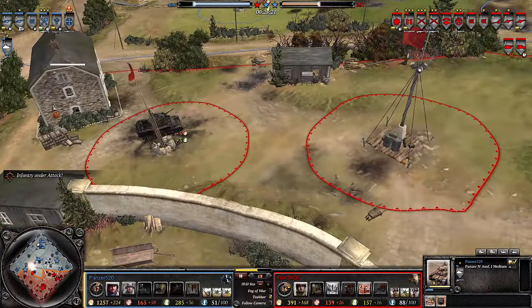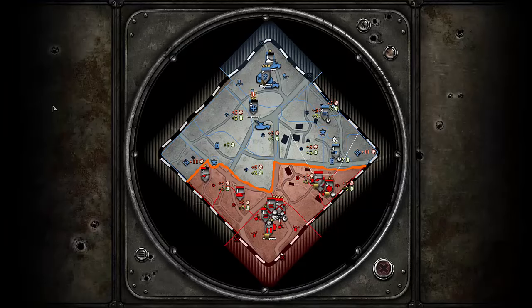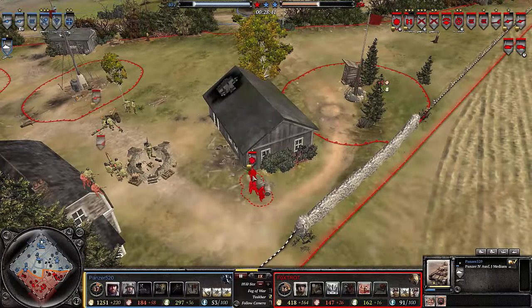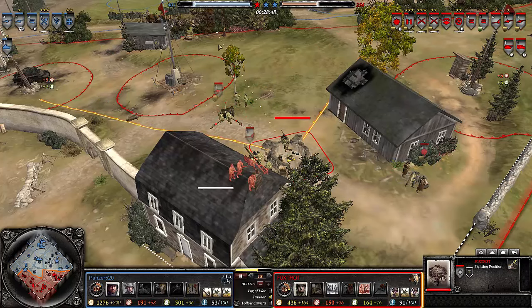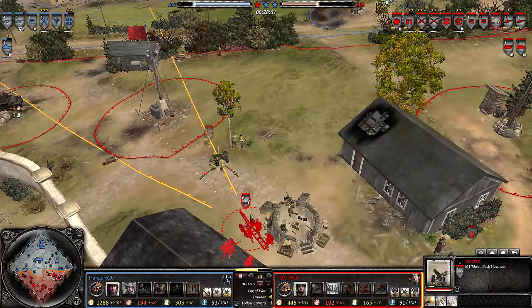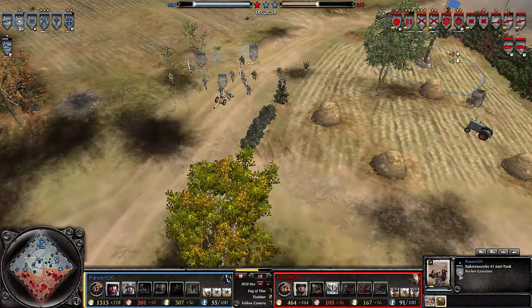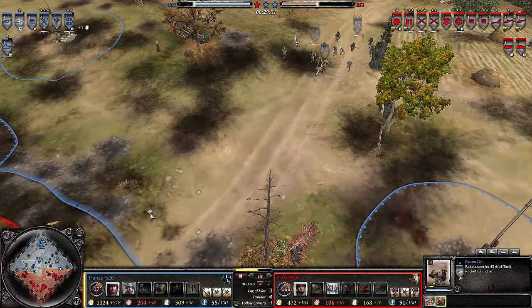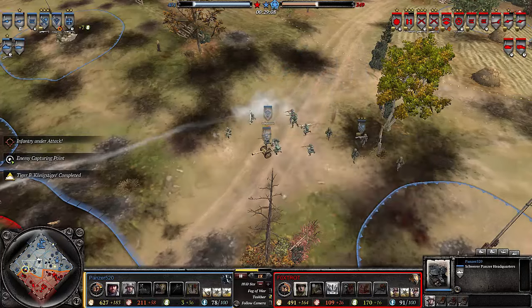It's 401 to 261, about two-thirds through this game, and a lot of American forces are kind of chilling back at base. The Major over here continues to buff up a little bit, keeping the pack howitzer and 57mm company. Foxtrot, your troops should be bombarding something — anything. You have munitions, it doesn't cost you anything extra, so you might as well use them. Panzer 520 meanwhile continues to float an absolute ton of resources.